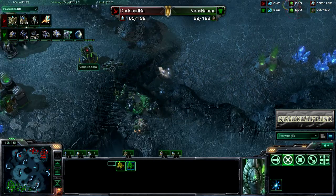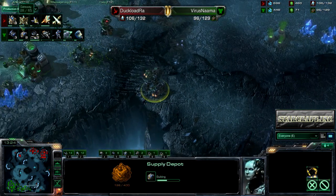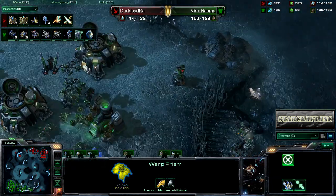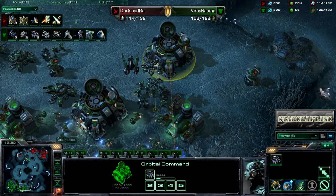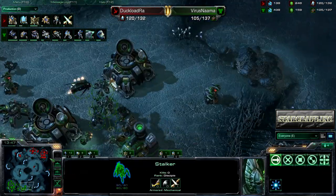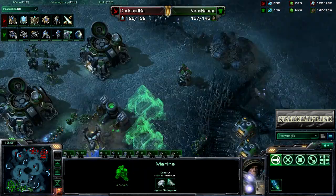But here comes the army — good spotting by White Ra with the Observer. Blinks down to the low ground to get it away. Does lose his Observer — it was detected by the missile turret and was able to be sniped. But I think that was a fair trade: 100 Minerals for 25 Minerals, 75 Gas. He is putting the pressure on, making Virus Nama uncomfortable, which is all you need to do. White Ra taking his third — always fast on those Expos, always good with the pressure without losing units. Very cautious, very careful. And I'm very impressed by White Ra's play, also very impressed by Virus Nama's play.